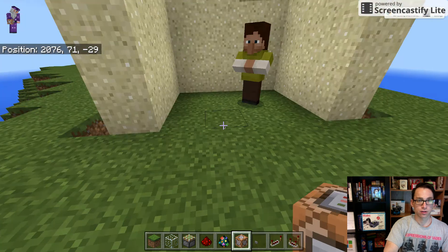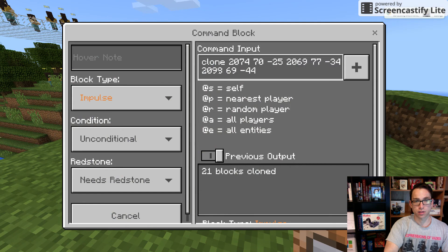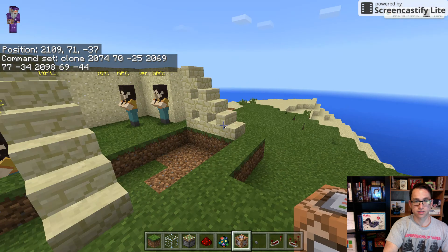I knew I was going to have some difficulty with this, so I actually calculated out the coordinates and then created this command block to clone this little activity from these coordinates and then replace them about 20 blocks away. And that spawned this activity over here.